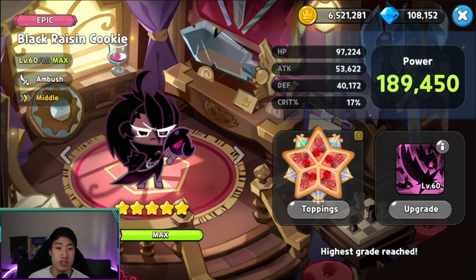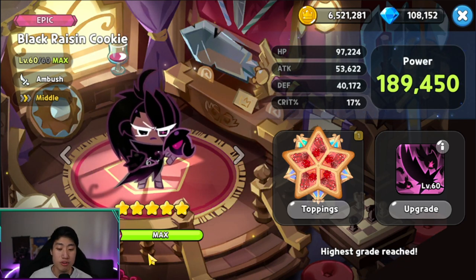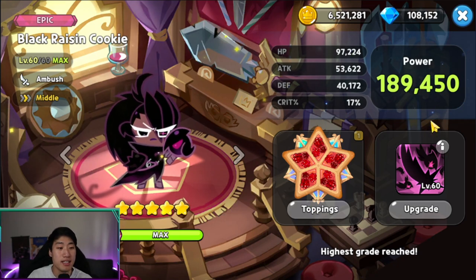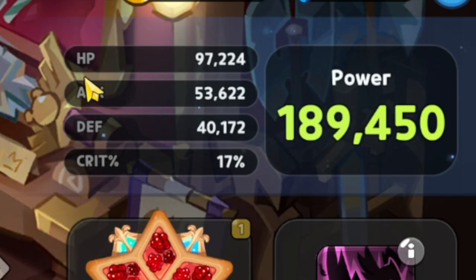Black Raisin Cookie is currently level 60, she is an Ambush cookie and your main DPS, at five-star promotion. Keep in mind the numbers I show may differ due to my technology and bond levels. With five Searing Raspberry equipped: HP is 97,224, attack is 53,622, defense is 40,172, crit is 17%, and overall power is 189,450.